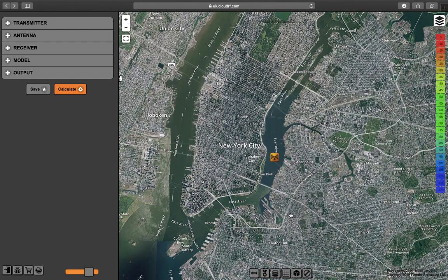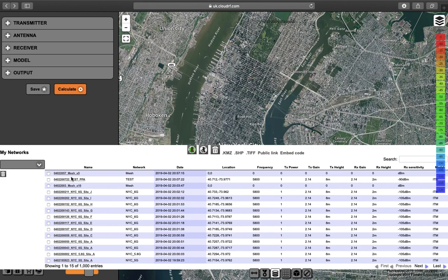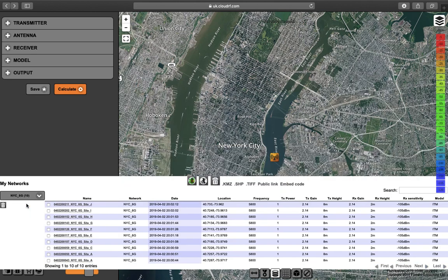This demo assumes that we've already created some calculations. If we open up our archive here, I can see I've got lots of calculations and different networks. I'm going to pick my New York City 6 GHz network, and I've got some sites in the network.